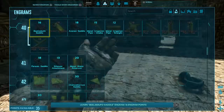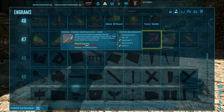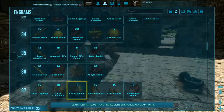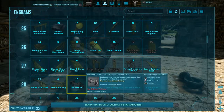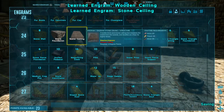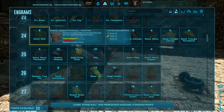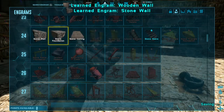We're up to grappling hooks, but it takes 40 points to do it so I won't be doing that. Megalodon saddle at 47. Let's try to unlock all this stone stuff because I need to be building things — stone ceilings, stone door frames. Apparently I can't get those. Stone walls, I guess. That only leaves me with eight points.